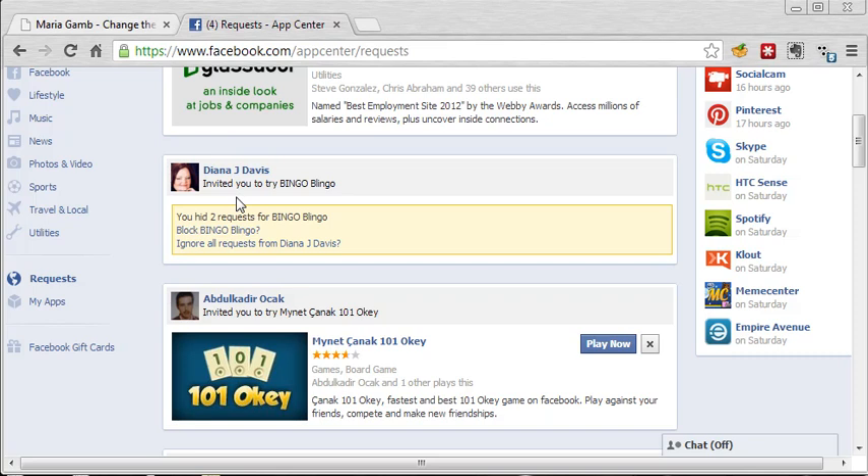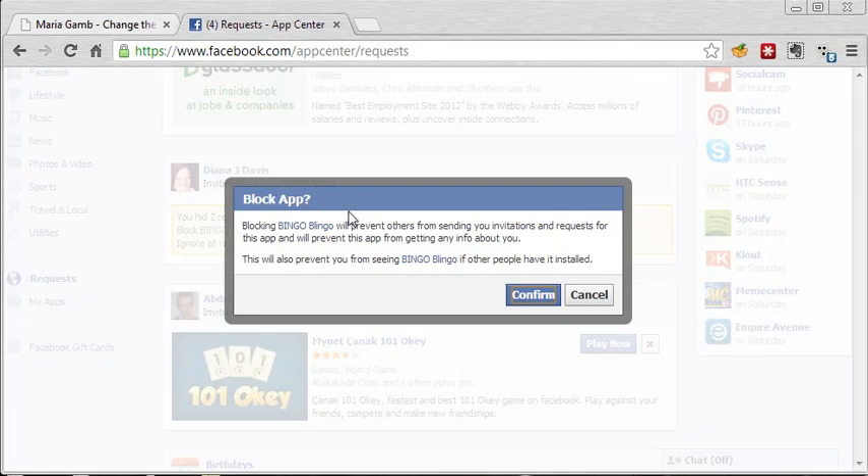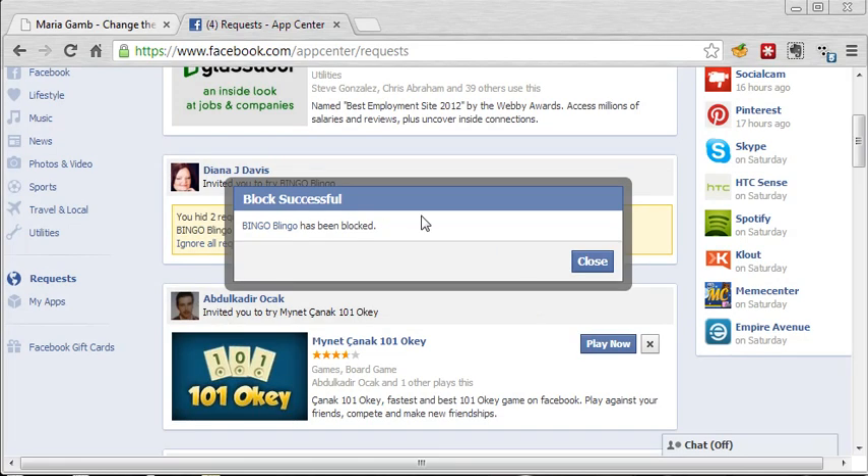But if a whole bunch of people are sending you something from a game that you're just not interested in playing, you can just block the entire game. That will prevent anyone from sending you invites or requests, and it's no longer connected to you. This works whether or not you ever had that game installed. So just click confirm and you're done — it's blocked.